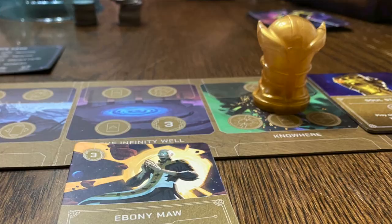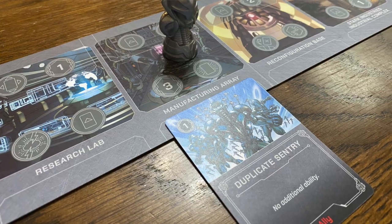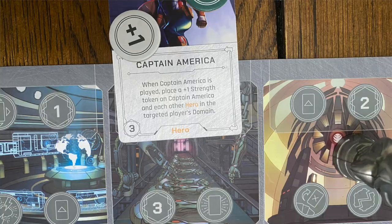The different players have different objectives. For instance, Thanos has infinity stones that go to different places and he's trying to steal them from other players. Ultron has his sentries that he's sending out and doing all sorts of things. Each villain has their own unique objective.